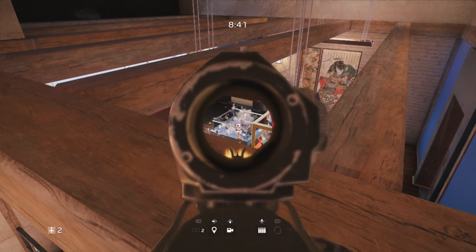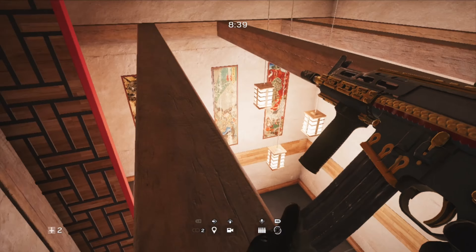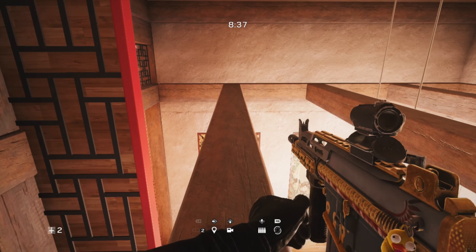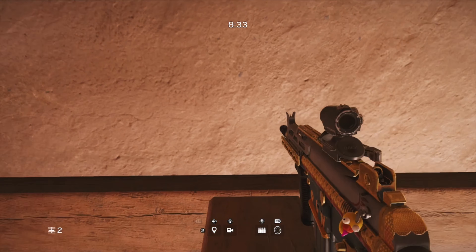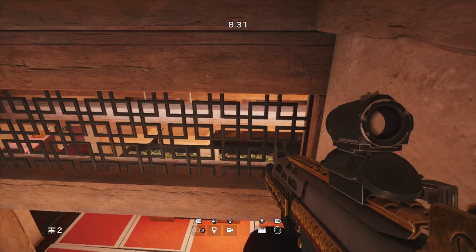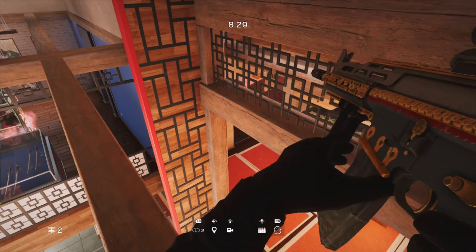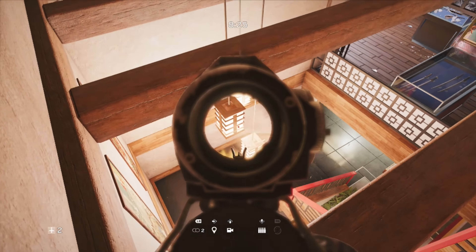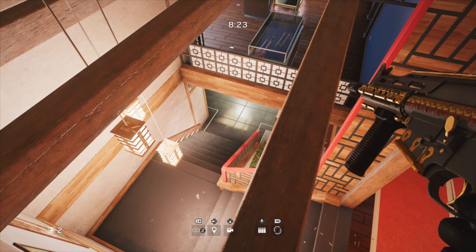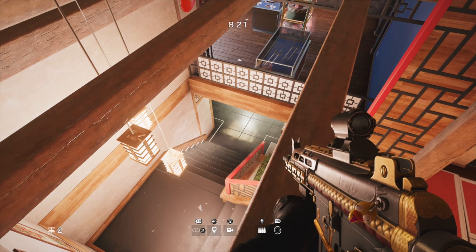I forgot to get it in this video, but you can get to the other side of the room by simply vaulting from wooden beam to wooden beam. You can also get on the hanging light as well. This spot is pretty situational, so if the bomb is not in here you obviously won't be able to do it, but it's pretty useful to know just in case the occasion occurs.